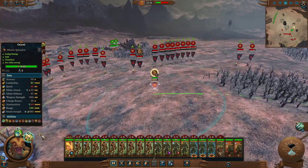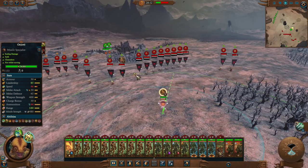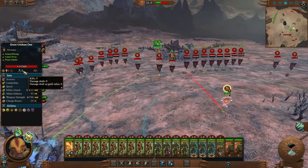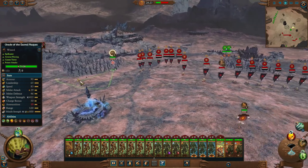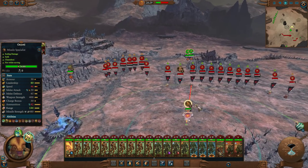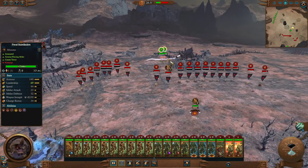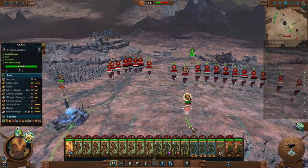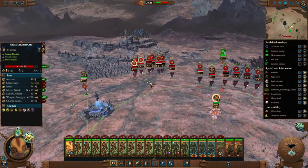Don't get too close — the unspottable ability doesn't mean they'll stay invisible when you get too close to them. So far Oxyodal has done 2,000 damage and he's got a lot of ammo, but this is not tons. I really don't think these Bastilodons are going to do much here — they've actually already done more than they're worth, just because of how much ammunition they wasted, because that was going to wreck these guys.